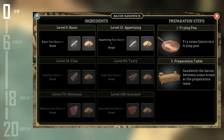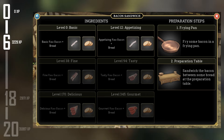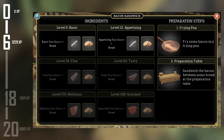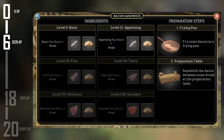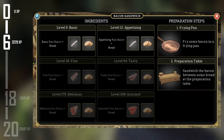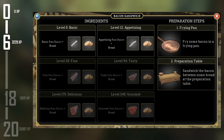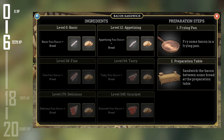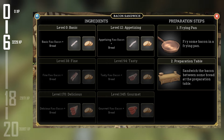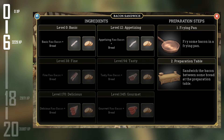Starting at level 0, there is only one recipe you can craft: basic bacon sandwich. You will craft these until level 6. This requires 1 basic raw bacon and 1 bread for each sandwich. To fill an inventory, you are going to want a maximum of 12 basic raw bacon and 12 breads. To craft the sandwich, you will need to fry the bacon on the frying pan and then cut the bread on the preparation boards. You will get 67 XP per sandwich crafted and 560 bronze coins per sandwich sold. This means to get to level 6, you are going to need to craft 49 basic bacon sandwiches.